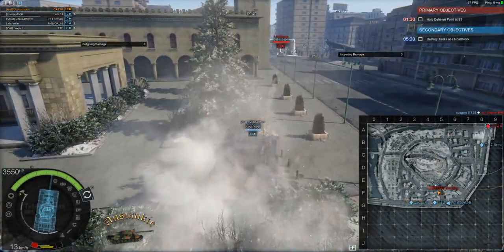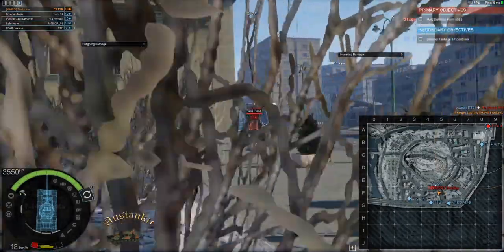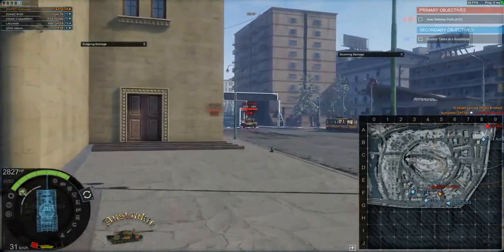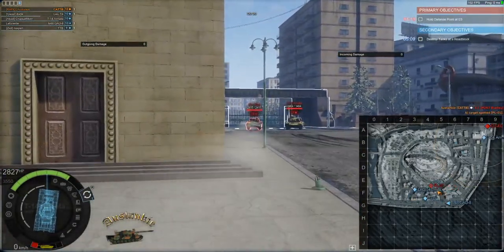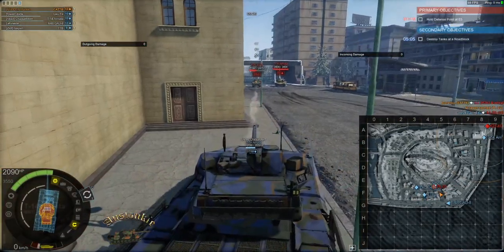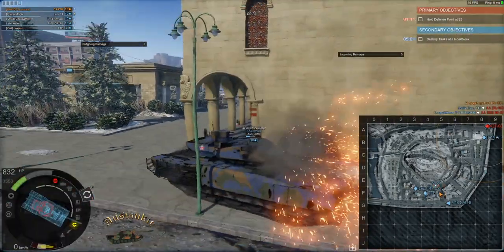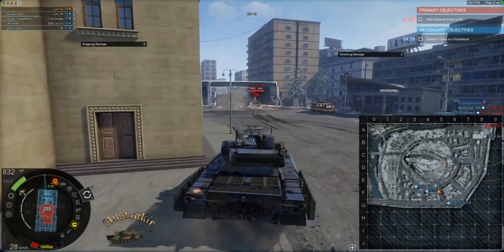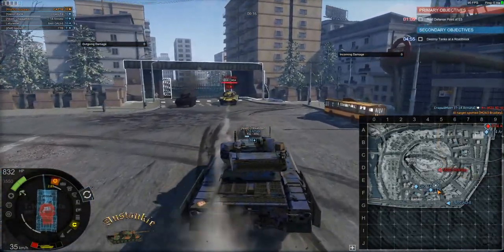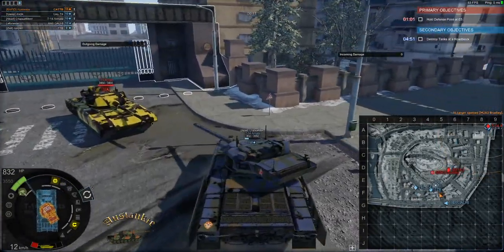We've got a 14, so he's on the 14. He's shooting the 14 — well, he's trying to. He's just been hit by the 14. He's copped another hit from the 14. The 14 is definitely messing him up, and again in the turret ring, which is kind of wrong. He's killed the K-21. His turret's down and he hasn't repaired it, so his turret ring's down.